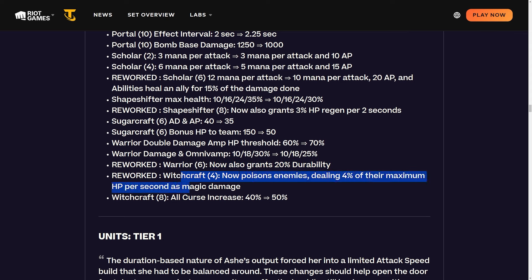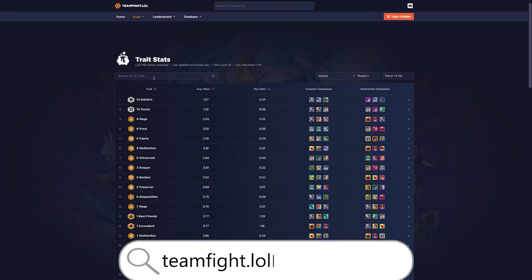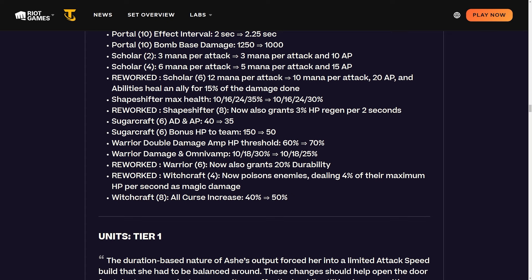Four witchcraft now poisons enemies dealing 4% of their max health per second as magic damage, and eight witchcraft all curses are increased from 40% to 50%. Witchcraft is interesting because six witchcraft is absolutely terrible. Looking at the data on teamfight.lol - eight witchcraft is fantastic, two witchcraft is pretty good at 4.28, four witchcraft is 4.58, but six witchcraft is 4.73 - which is terrible. The answer is because it is bad. Hopefully since four is buffed, maybe the damage aspect of the new four witchcraft is a bit better than the old healing effect.